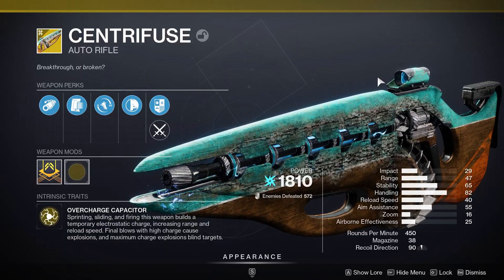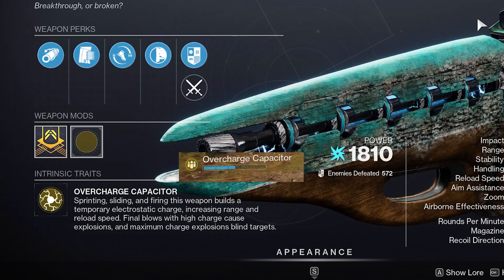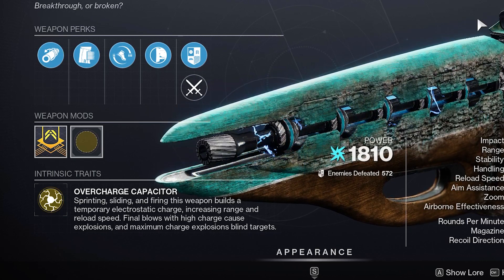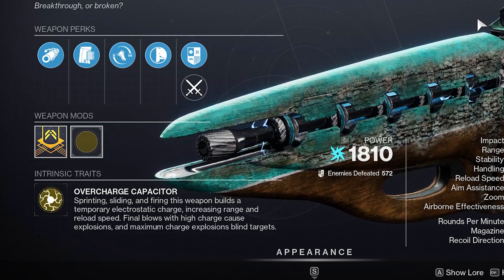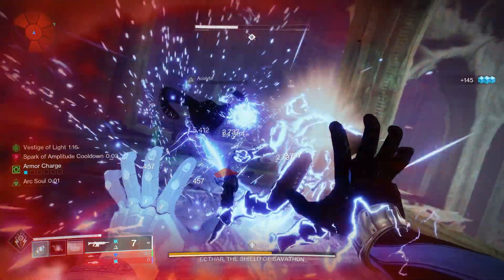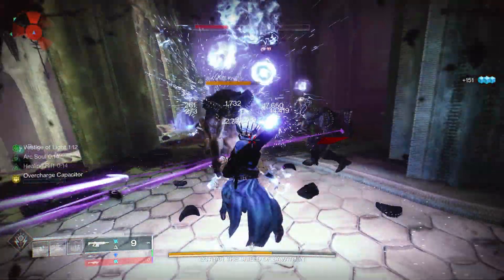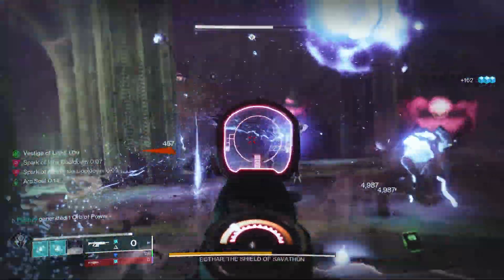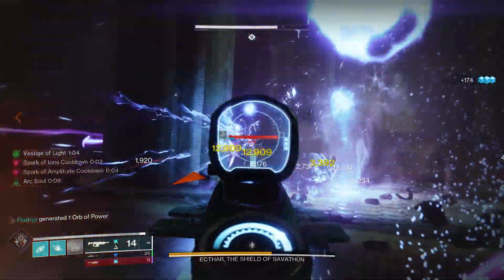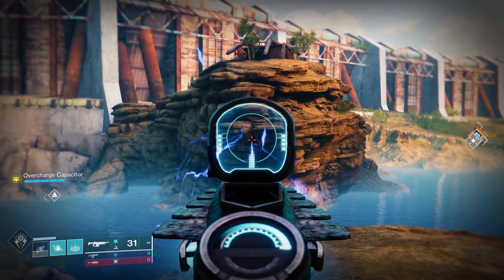Moving over to weapons, our exotic is going to be the Centrifuse. It has the intrinsic trait Overcharge Capacitor: sprinting, sliding, and firing this weapon builds a temporary electrostatic charge increasing range and reload speed. Final blows at high charge cause explosions, and max-charge explosions also blind targets — playing into the blind synergy from our Flashbang. Not the best for boss damage, but for ad clearing it gets the job done and is really satisfying to use.